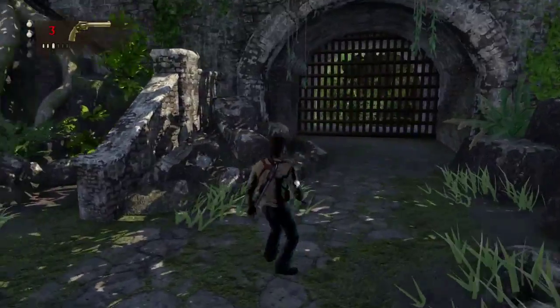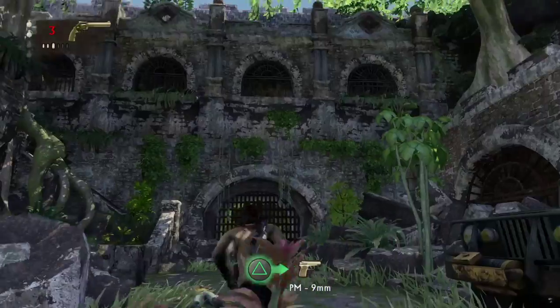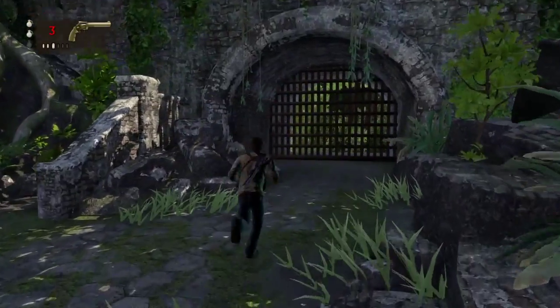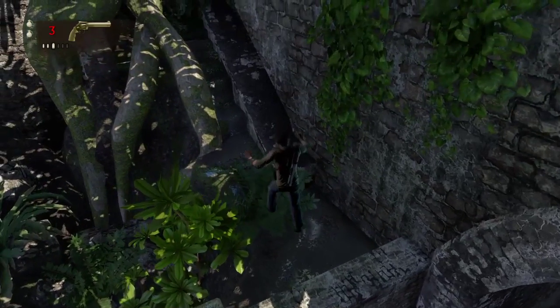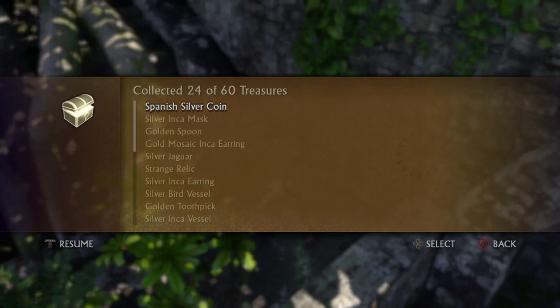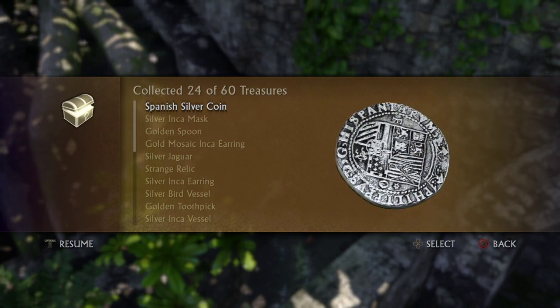Treasure number twenty-four — after you've killed every single pirate in this area, there are quite a lot of them including a machine gunner. Go towards the gate, climb up these rocks, just hop over, and the treasure is right there. Spanish silver coin. That's number twenty-four.